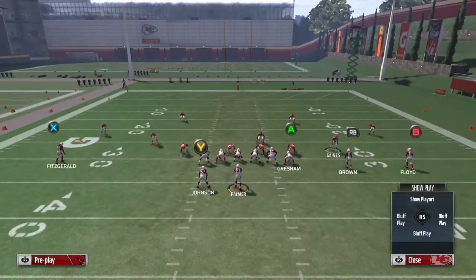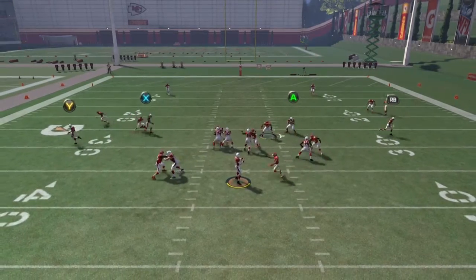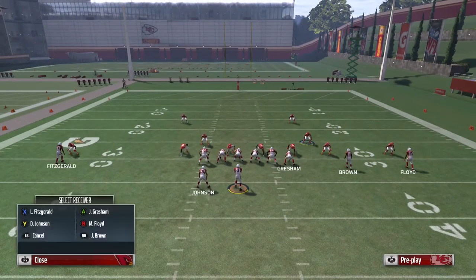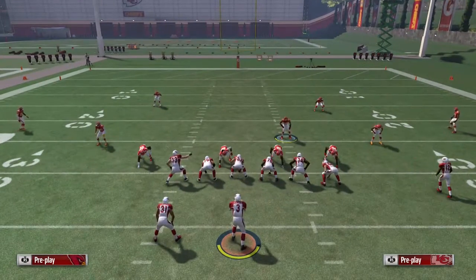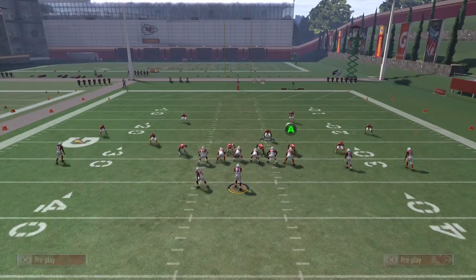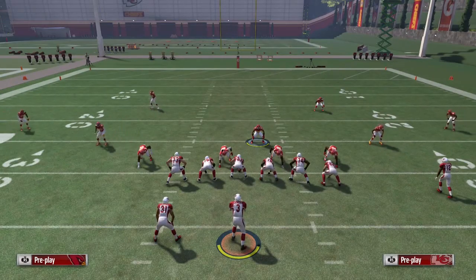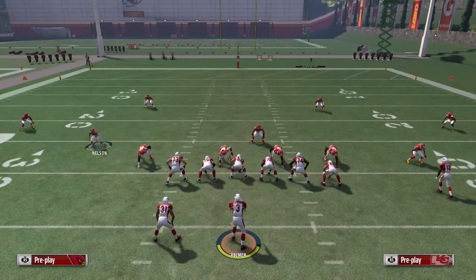Let me show you guys one more time — the same steps — I just want to make sure you can see that this play does work. Let's see if we block our tight end. Same adjustments: base a line, slide inside, bring him down just a tad. Even with our tight end being blocked, he does come in untouched.